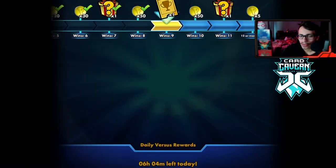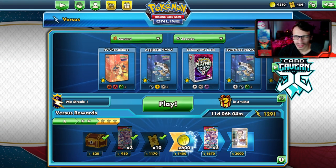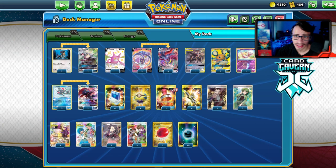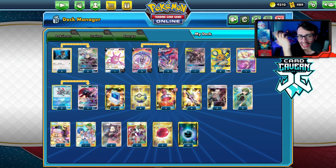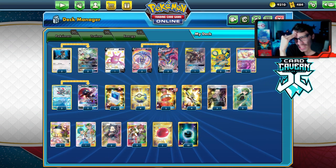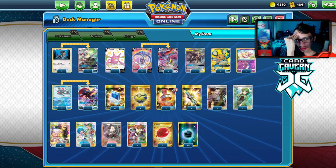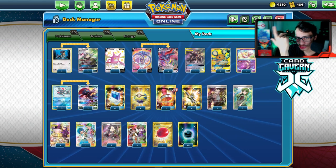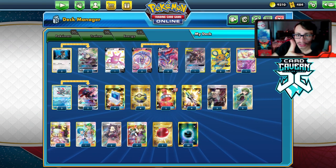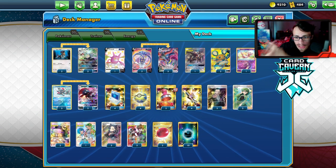That'll be it for the video on the Malamar deck — hope you guys enjoyed today's PTCGO video. We're chilling out before Chilling Reign releases since the standard format is a bit stale right now. This deck played really well — I honestly don't know what I'd change. Maybe nine energy instead of ten and add a Captain's Kettle so you can set up Sneasel, Malamar, and Type: Null in one turn. Thanks for watching — leave a like, subscribe, check out my Twitch, Twitter, and Patreon, and use code LDF at Card Cavern!